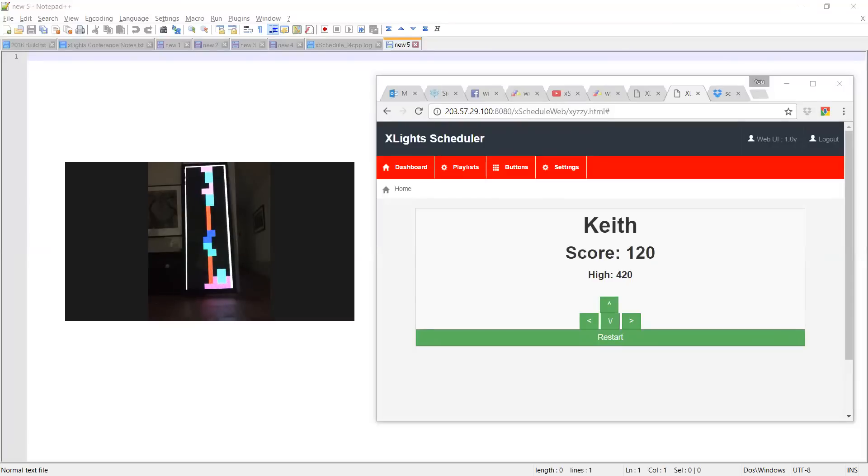On the left hand side in the video we've got Daryl and his P6 panel, which has a resolution of 384 by 128. On the right hand side is the X-Lite scheduler. Daryl happens to be in Adelaide, I'm sitting here in Sydney, and we've also got Billy with us who's sitting in Florida.